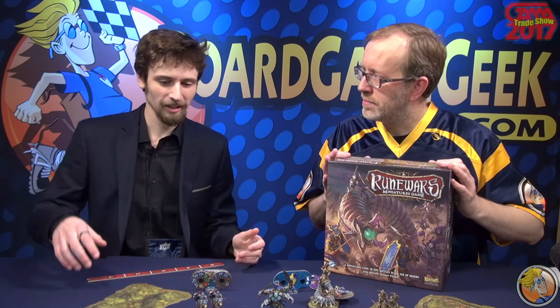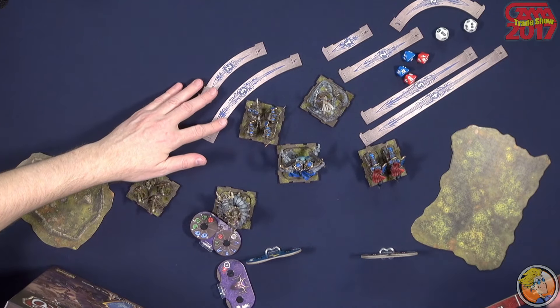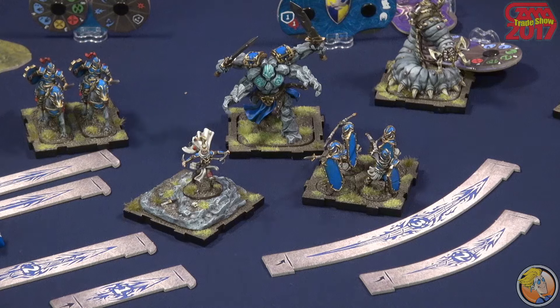In many ways we kind of took some of the systems that we learned from X-Wing and Armada. You can see these movement templates — and evolved them a little bit. We adjusted them to fit a game of fantasy warfare. So it's a traditional miniatures game. You're trying to destroy your opponent's figures. There are objectives that you'll want to complete to score points, and that's how the game works. There's a lot of that spatial aspect that is unique to miniatures games, and then resolving combat and the complexity of that. What we set out to do was to make a miniatures game that takes everything fun about miniatures games.